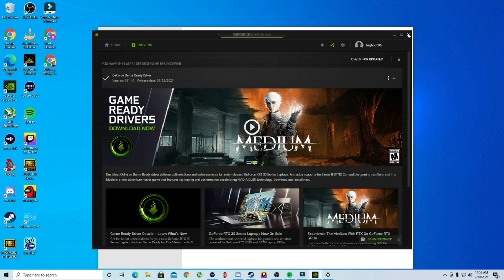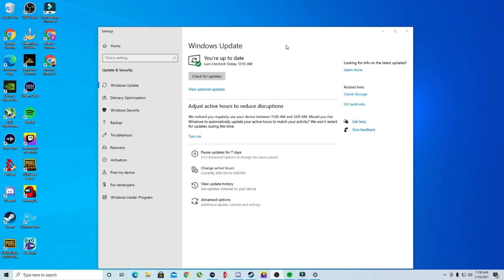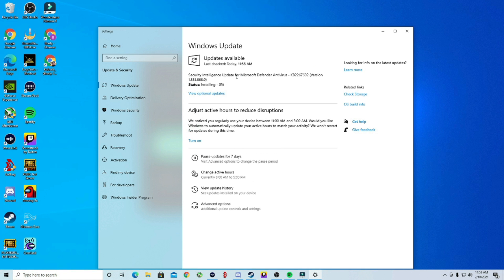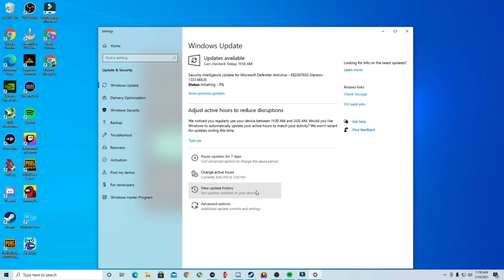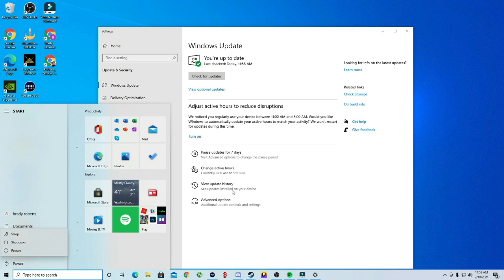Once your driver is completely downloaded, press Exit and then go check on your Windows. Check for updates to make certain you have the latest Windows updates. Once done, restart the PC after those updates are installed, and then restart the PC one more time. We do have an update that just popped up — once you do that, click Power and restart the PC.